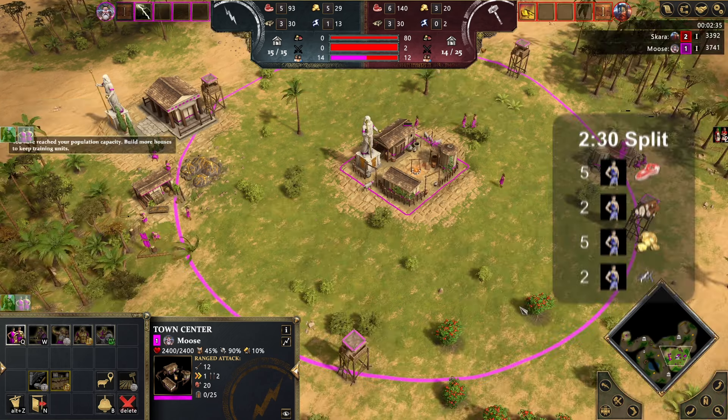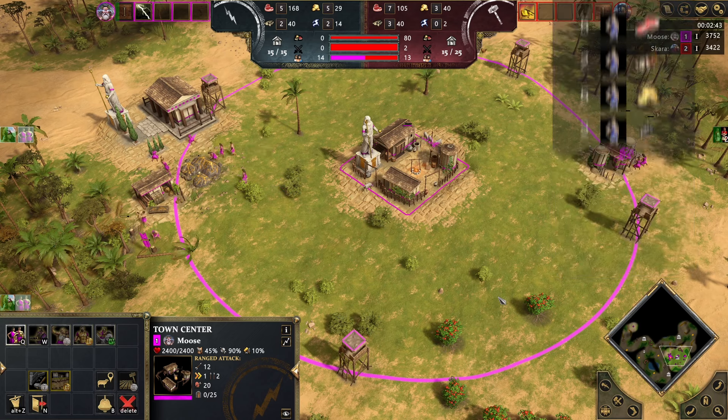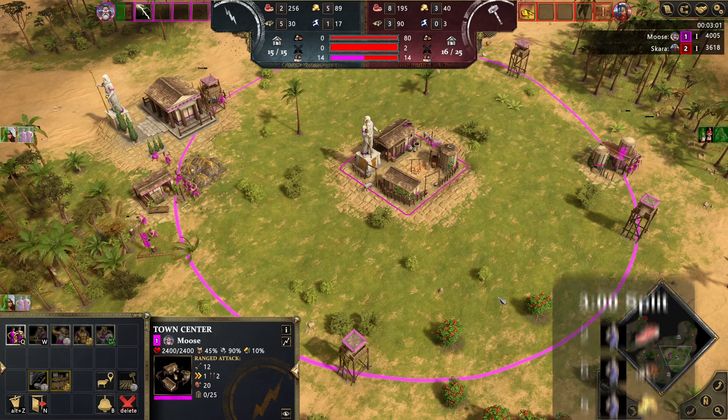Now this is when the villager split comes in. You want to send five over to food, two to wood, five to gold, and two to favor for the next 30 seconds, and then as soon as you hit three minutes you want to change the split ever so slightly. I'm copying exactly what Recon did — maybe this isn't the most optimal and maybe someone can come up with a better way, but this is exactly how he did it and I'm sure he has more than rhyme and reason for it.